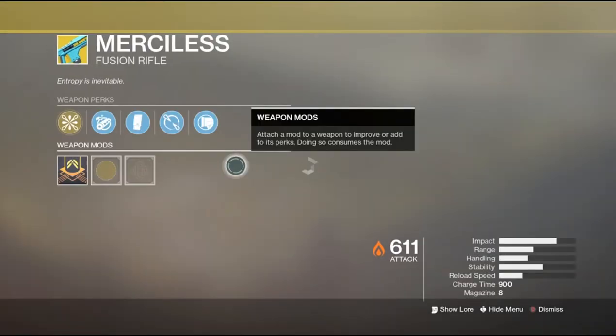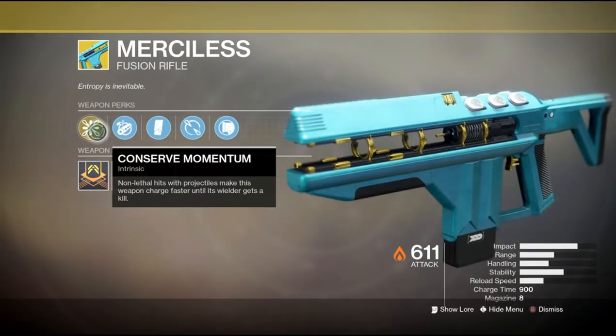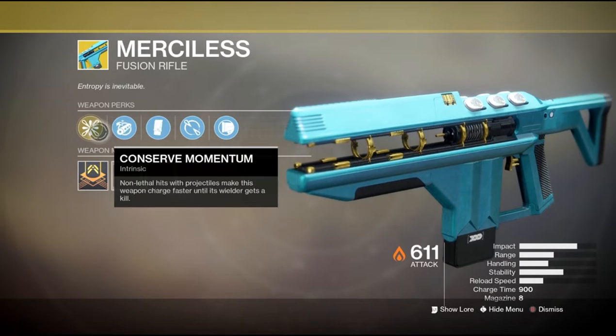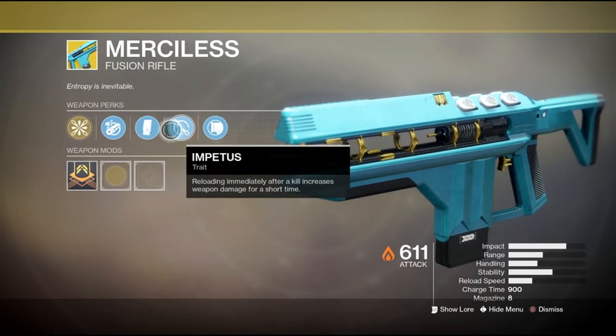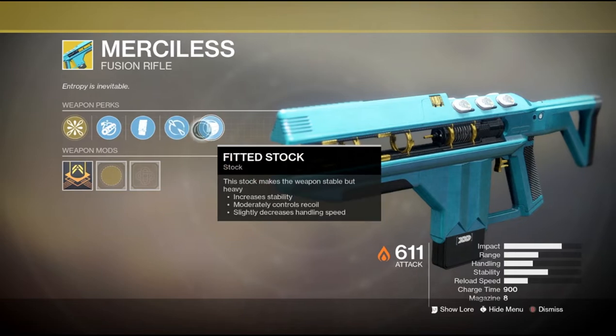Let's take a look at the Merciless. Non-lethal hits with projectiles make this weapon charge faster until the wielder gets a kill. This is what makes this weapon so strong against bigger targets. It comes with Chambered Compensator, Extended Mag, Impetus, and Fitted Stock.